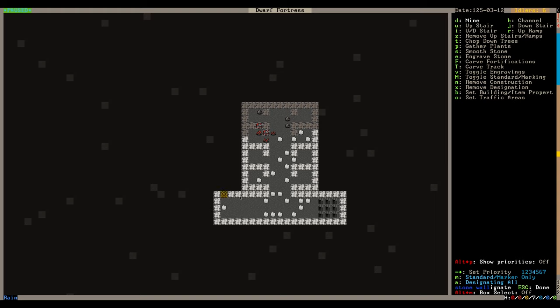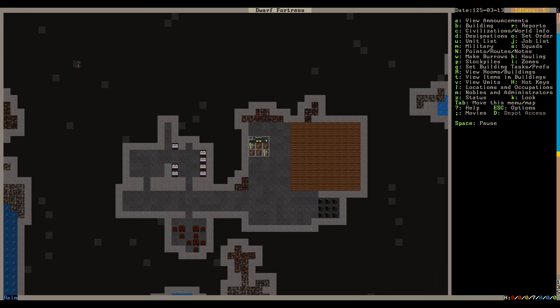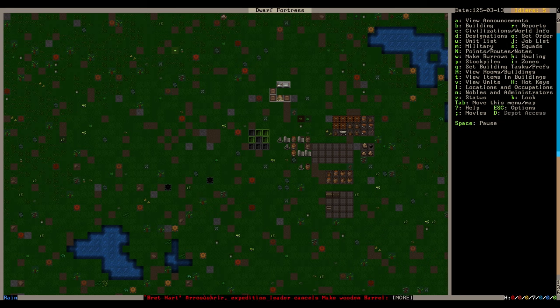Let's set up more mining designations. You can mouse-control the designation a little but it's not very useful - clicking and dragging just selects every square your mouse hovers over rather than dragging a box, which is why I still use arrow keys. I'll designate a big room for them to dig out. Brett is taking wood to the carpenter shop to work on those barrels - and it looks like he automatically queued up some tree chopping since we're almost out of logs.